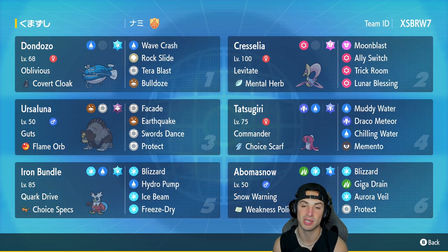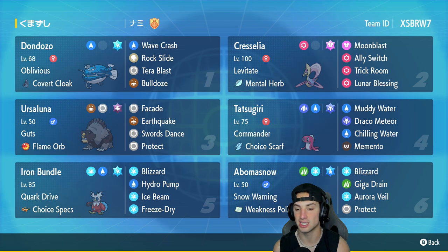Baxcalibur has Snow Warning and is holding the Weakness Policy. Its moves are Blizzard, Giga Drain, Icy Wind, and Protect. If you want to run the team yourself, check that top right corner. Let's hop on the ranked doubles ladder and get some wins with this Baxcalibur and Iron Bundle snow team!